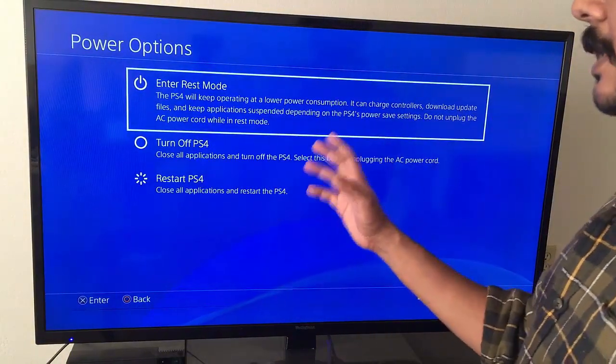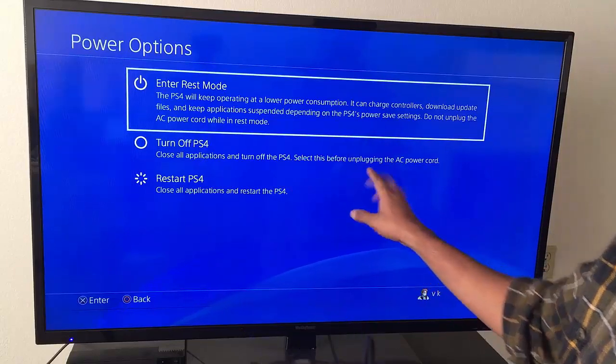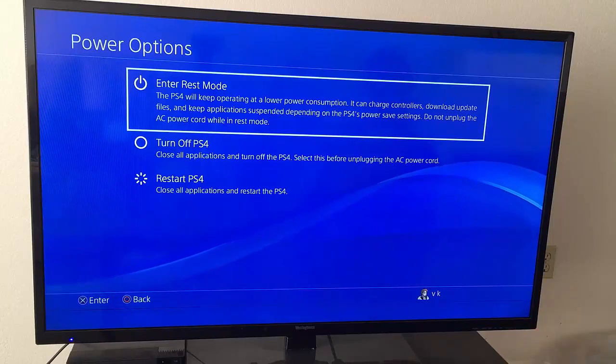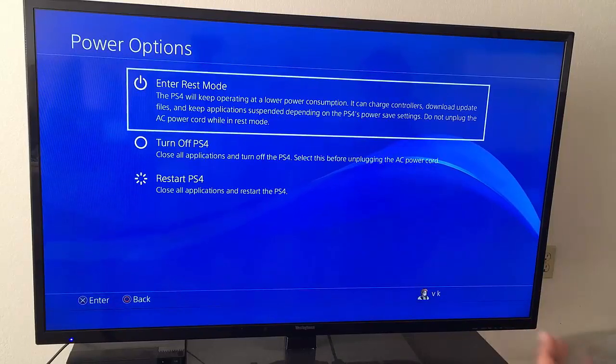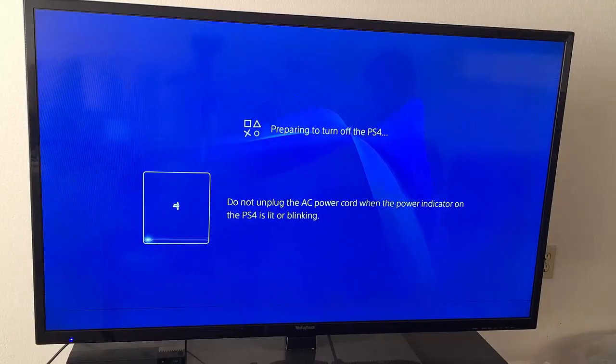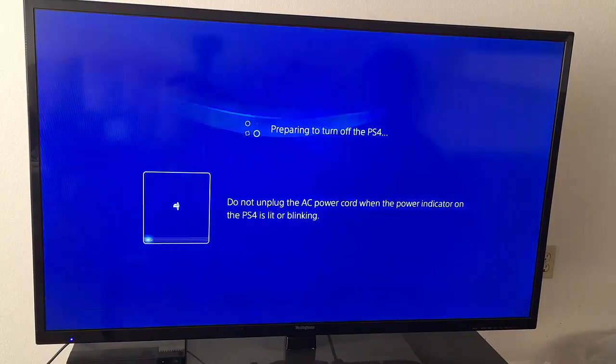Always turn off the PS4 properly: close all applications and turn off the PS4 by selecting this option before unplugging the AC power cord. Before unplugging from the AC power cord, you need to do that first. Then click X and it will say 'Preparing to turn off the PS4'.